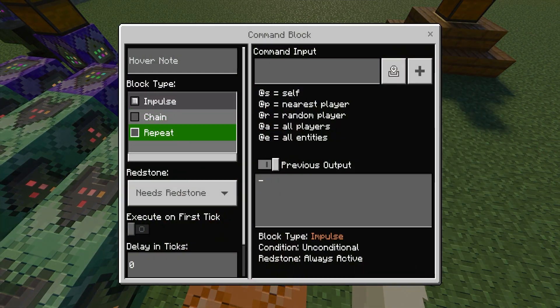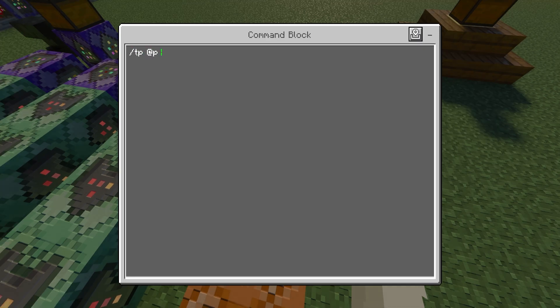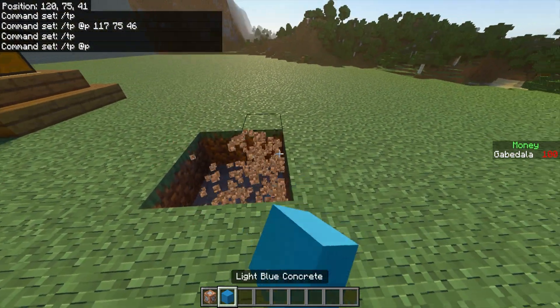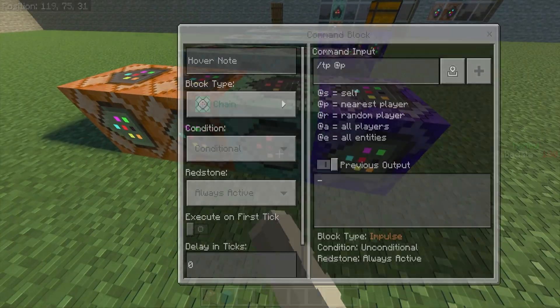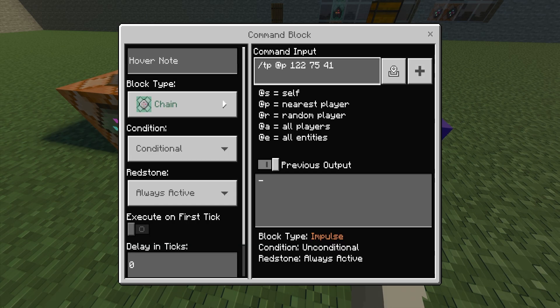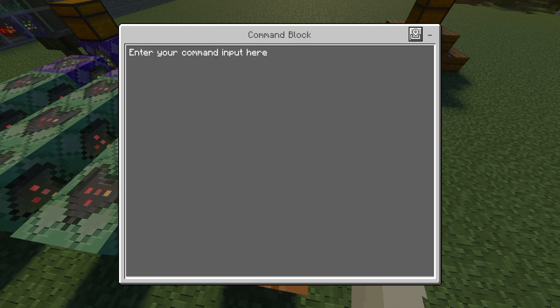The second command block: chain, conditional, always active. Command is slash tp @p, then the coordinates of where you want them teleported. For the shop, the coordinates are 122, 75, and 41 — yours will be different. The third command block: chain, conditional, always active. Command is slash title @p action_bar, and after action_bar you can put whatever you want — I'll do §B §L Welcome to the shop.